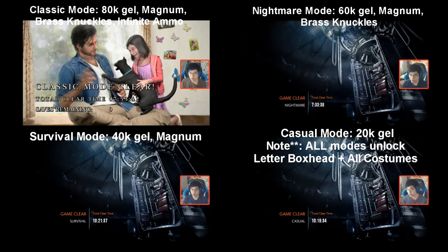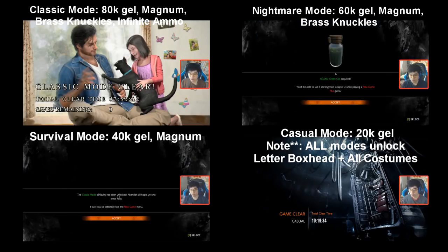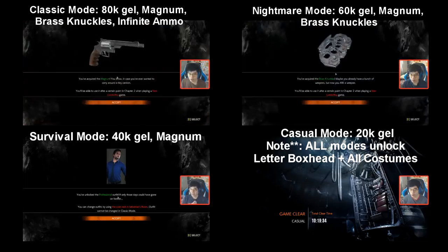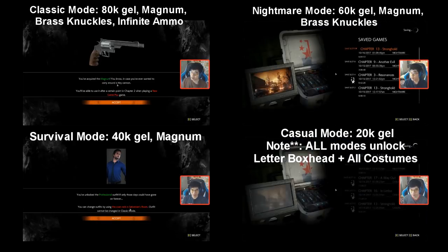Number one: what does each mode unlock after you beat it? First I want to say that if you're worried about getting enough green gel, don't worry about it, because basically no matter what playthrough you go for, if you start new game plus and start killing zombies, green gel and ammo will be plentiful. Do not worry about which difficulty you have to play on new game plus, but remember there is a restriction where you cannot go to a higher difficulty level than what you originally chose on your new game. I suggest playing on classic mode or nightmare mode, and the techniques later in the video will help you out with that.